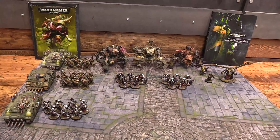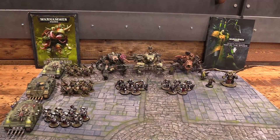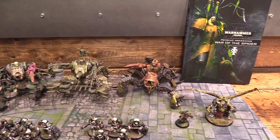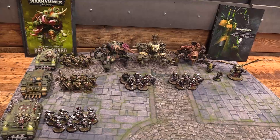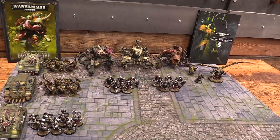Lucas has two thousand points of Death Guard — the Fifth Plague Company, the Poxmongers. This is the build everyone's running these days: the Triple Defiler build as opposed to the Plague Burst Crawler build. This is a lot more command point heavy, so going into this game with just this battalion, I'm only going to have five command points. I'm spending the seventh one on an extra relic on one of my characters.